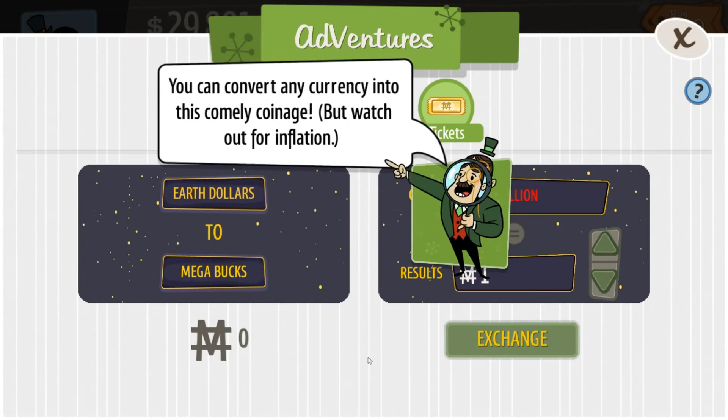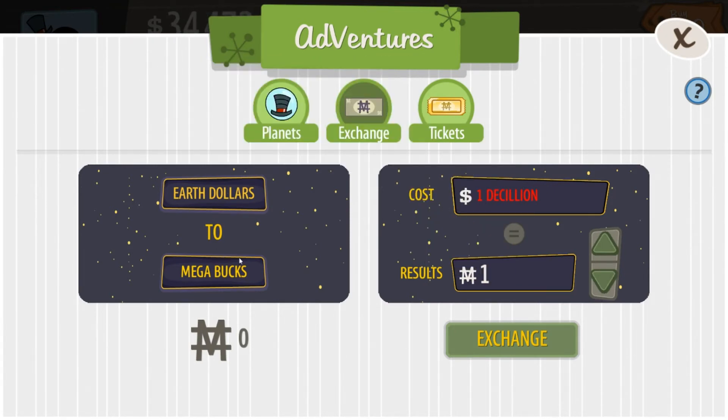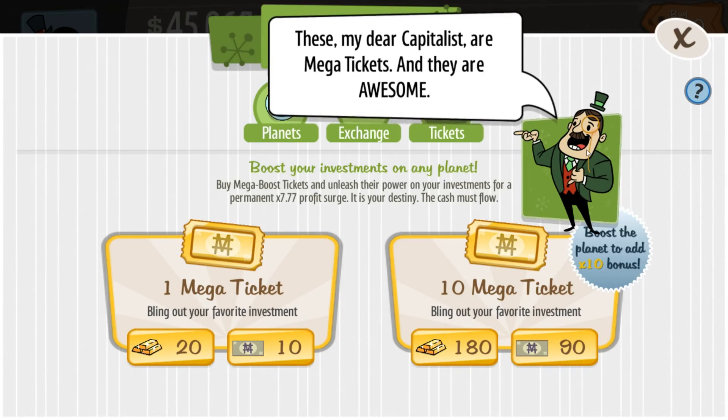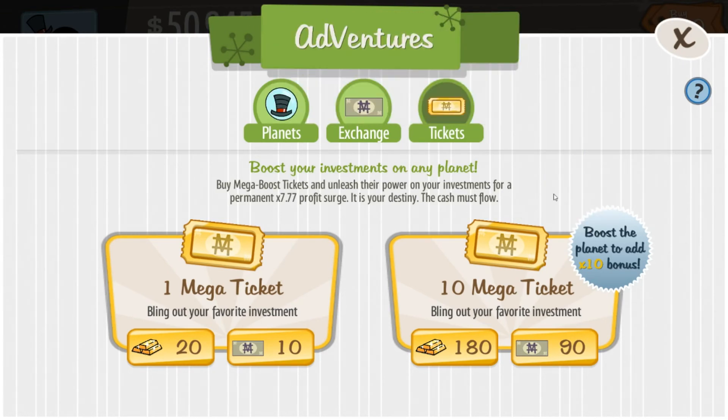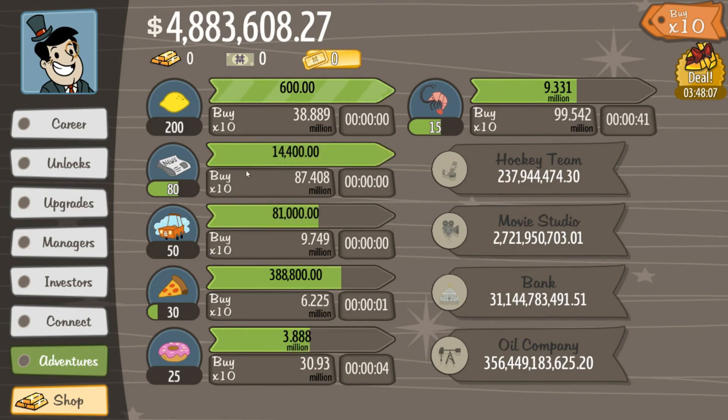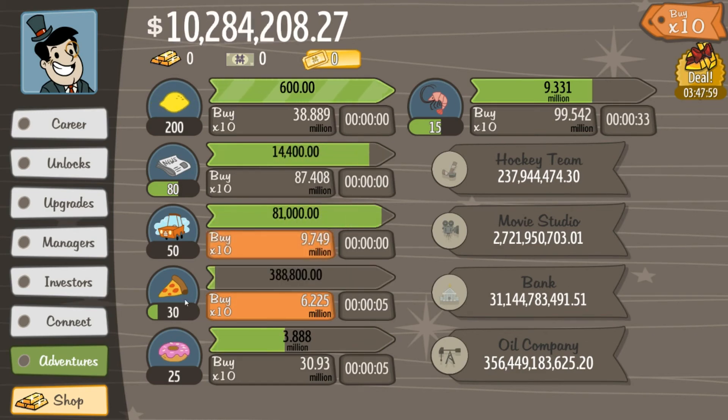There are different market opportunities in space that you can go to. You can spend megabucks to unlock Mars — megabucks are earned by participating in limited time events. We get 100 megabucks and we can go to Mars, and if we get 100 trillion dollars we can go to the moon. There's also exchange — we've got Earth Dollars and megabucks. There are also megatickets, which are awesome. For every 10 or 20 gold you get one megaticket, and for 90 total you can get 10 megaticket investments that increase your profits by times 7.77. You'd buy a ticket and add it to one of these plots — they turn gold and make a lot more profit. You can rack up all 10 and make super money.